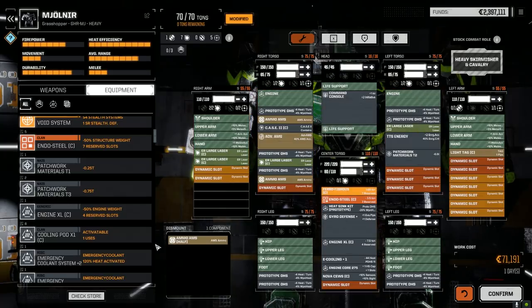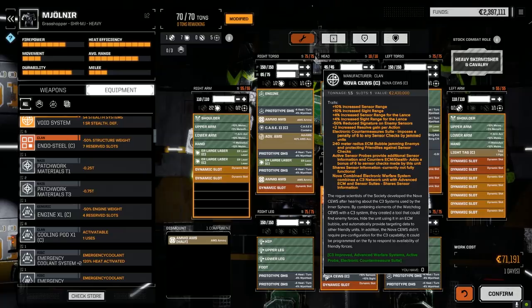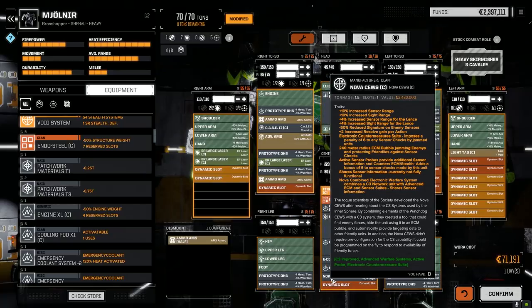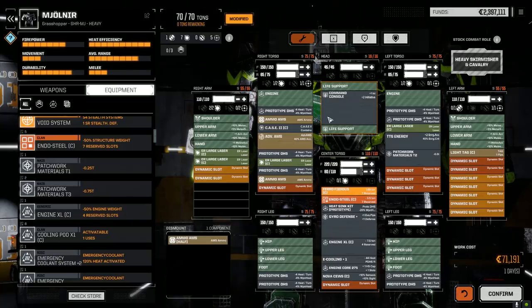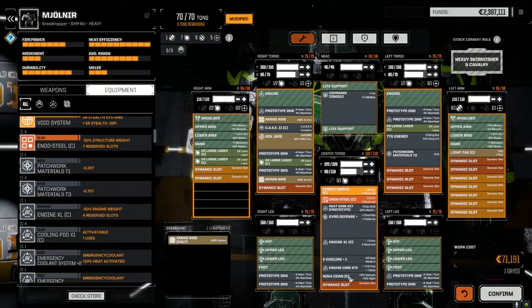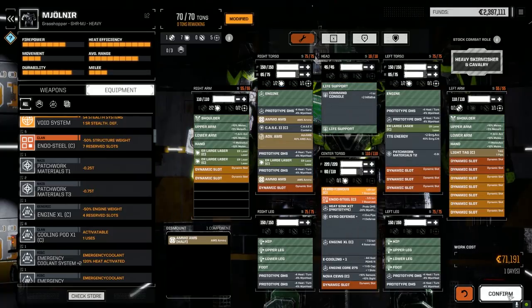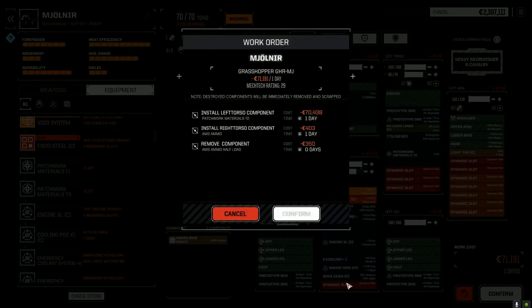I pulled out the Nova CEWS from the Stormcrow Prime - we only have four of them and I forgot I had left one in there, so I moved it into this mech. We pulled out the AR-12 Sheath Beacon from the head and put the CEWS in here. Now all our lance mates will be connected - basically runs as a C3 network between all our lance mates, so that's going to help everybody out. Part of the reason this guy probably wasn't hitting well. I just want to try out the command console to see how it works.